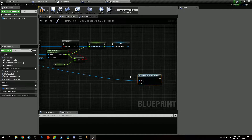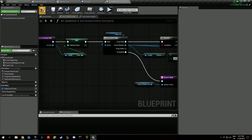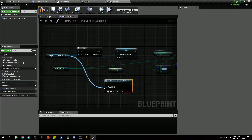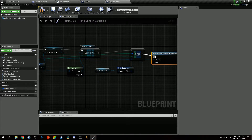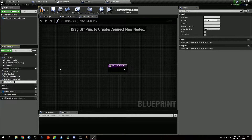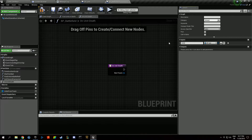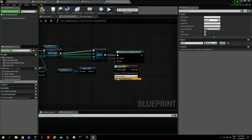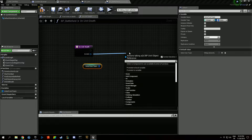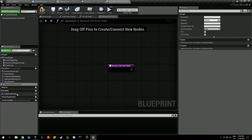We want to be in 'find units in battlefield'. If it has hosted units we're going to bind ourselves and create a new event for that called 'on units death', which takes a unit as parameter. We're going to go back, select our new event, and compile. So when a unit dies we're going to grab its team and create a new function called 'remove units from team'.